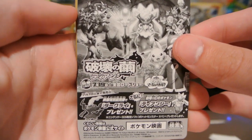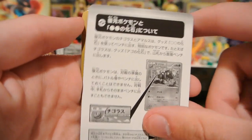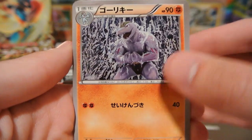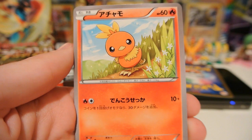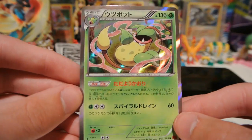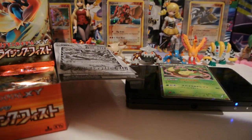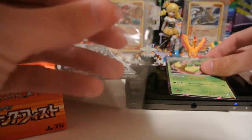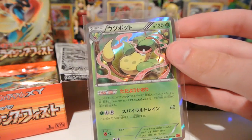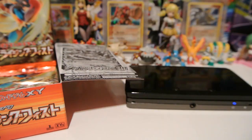Let's open up the second pack. There is another insert — this one has Diancie right there. It may be talking about the movie or possibly a Diancie distribution of some kind. We have Machoke — kind of weird artwork there — and Amora, which may play a big part in this set. Torchic. And Karina, an incredibly good trainer supporter card. I like this a lot. Can't wait to get it in English. And my rare is a Victory Bell holo. That is very, very cool looking. I really like the Japanese holo pattern that it has all around the card instead of just on the artwork.